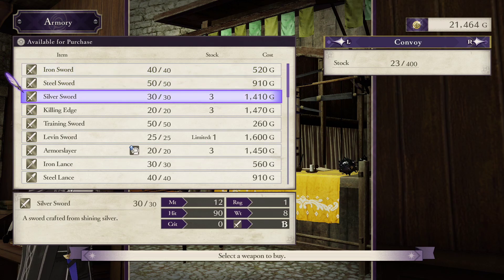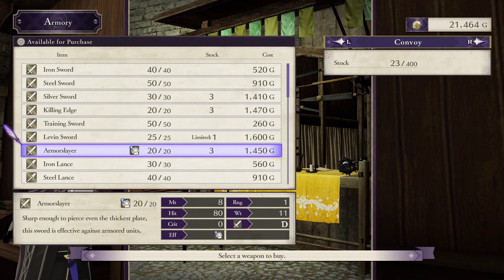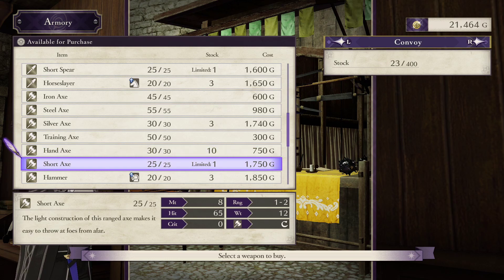You can also purchase one new ranged sword, lance, and axe. The sword is the magical Levin sword — I already got one from the chest in Chapter 6, and we'll get one more next chapter. Levin swords by themselves are pretty good for someone with strong mixed offense like Byleth will eventually have, but they become a lot more attractive when forged. Levin sword plus has 1-3 range, which is awesome. Unfortunately, you have a very limited supply of arcane crystals until Chapter 16, so you probably can't forge and repair more than one before then. The short spear and short axe are slightly more powerful but also much heavier variants of the javelin and hand axe. I've been largely ignoring the 1-2 range lances and axes up to now, relying on bows instead. That will start to change once my units grab Hit+20 and promote to advanced classes that have Lance Faire and Axe Faire.